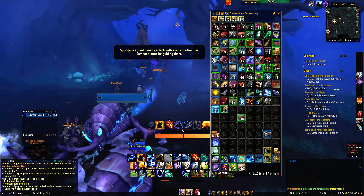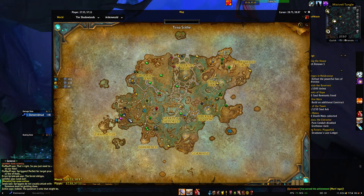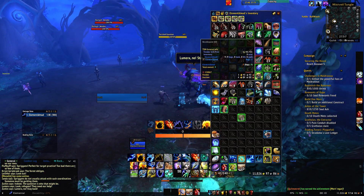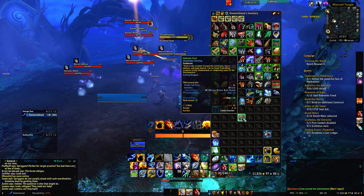I basically found a little spot down here. It's like a patrol route. There's also a world quest you can do, which is a bonus. You also get some trash that sells for gold, which is another bonus, but the main thing we want is Malibu Flesh.